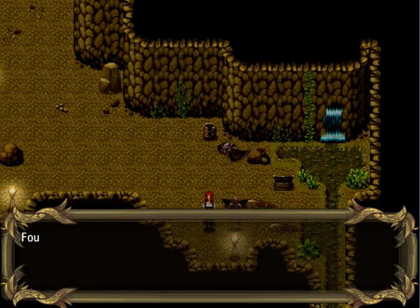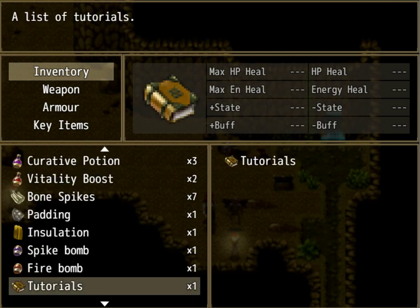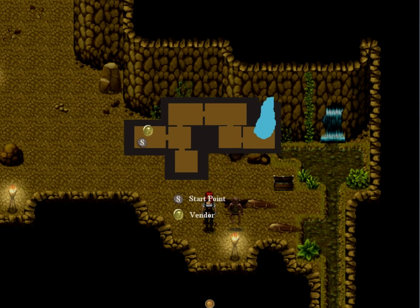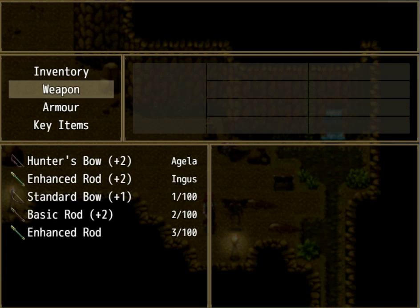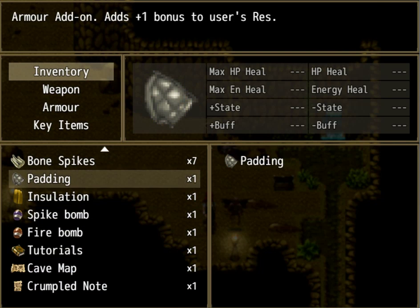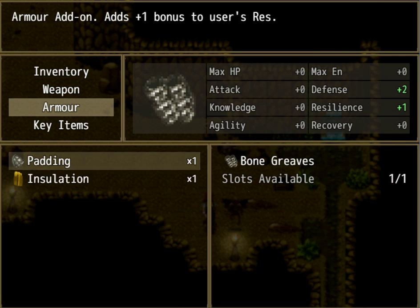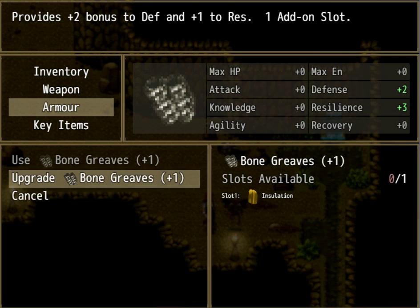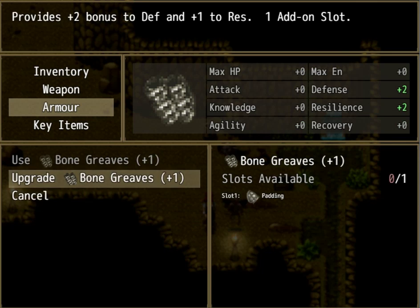I got some stones, a cured potion, and the map. So let's see where we're going. Why is there even a map of the cave? There's not that much to this one — this is going to be a short level. I think we'll end it off after this one. When did I get another enhanced rod? Whatever. Let's pull insulation on Agela's weapon, and for Ingus we'll get rid of the padding. Let's be on our way.